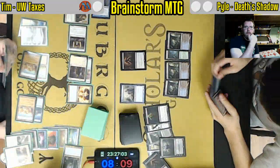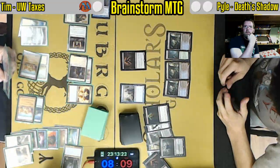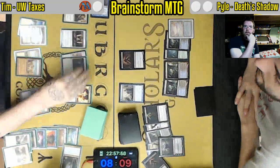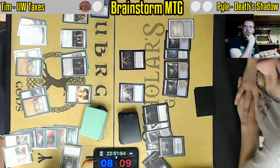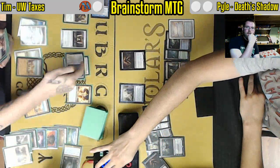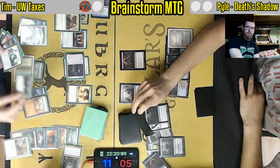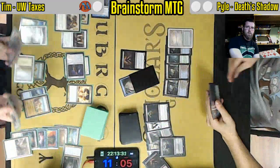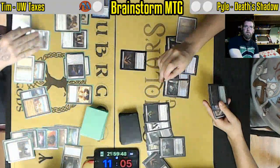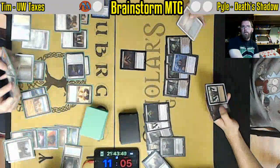Looking very good for Blue White Death and Taxes here. Sword of Light and Shadow is really going to create an unwinnable game state and push Kyle's life total down very rapidly. Mother of Runes comes back and this is a nightmare to play through — it's really Toxic Deluge style effects or bust. Toxic Deluge is a totally reasonable card in Death's Shadow, but Swords getting rid of the Delver, Brainstorm resolving — and that is going to do it.